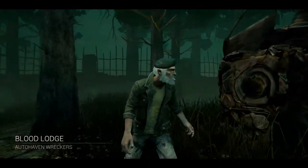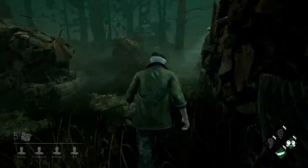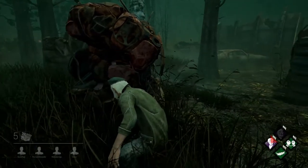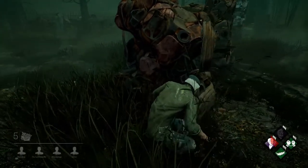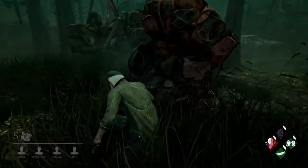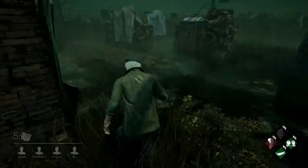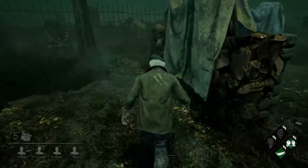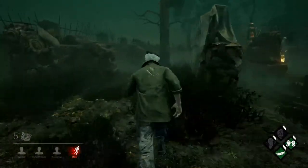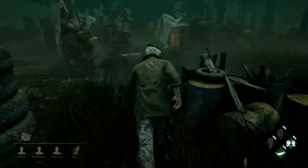Okay, here we are at Blood Lodge, continuing on with Bill and Ed learning Dead by Daylight. One thing I should mention — because I noticed this in editing — I will be midway through making a point and then trail off because something happens in game, and then I'll actually forget what I was talking about and completely abandon what I was saying. There are definitely some hag traps over here, because the hag was here not too long ago. So I do apologize — I realize that can be kind of annoying. If I trail off because I get spooked by the killer or some other stuff happens, I do apologize for that.